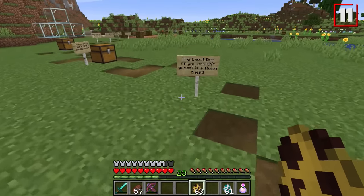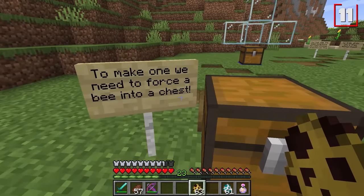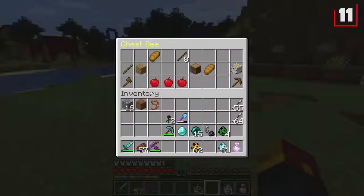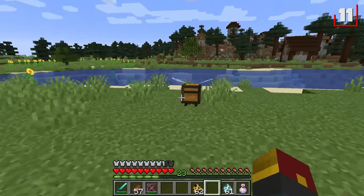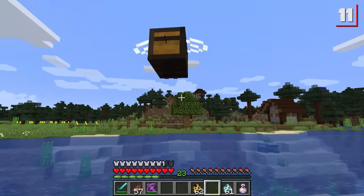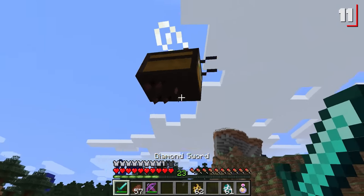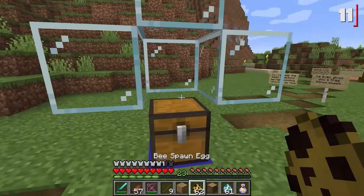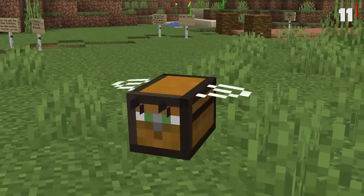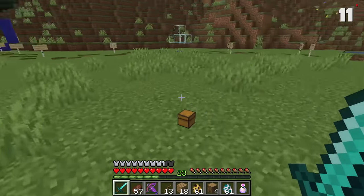Our 11th bee is the chest bee. This one's simple — the chest bee is a flying chest. All you gotta do is spawn a bee near a chest, and it will instantly consume the chest and turn into a chest bee. If you right-click it, you'll get a whole mess of goodies at any time. You can either right-click to get into the bee's contents, or you can just kill the bee and get the contents that way.